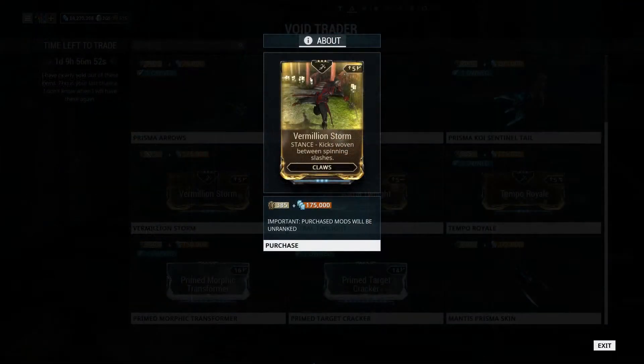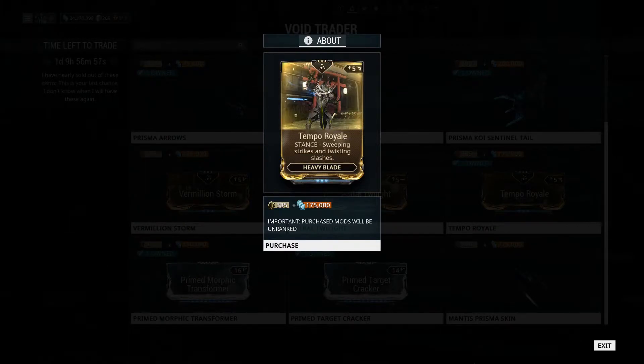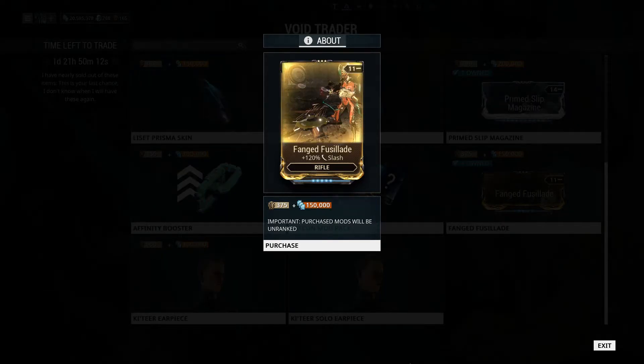Mods this fortnight include 3 stance mods — those of A Million Storm, Astral Twilight, and Tempo Royale — and as an extra addition, Fanged Fusilade.